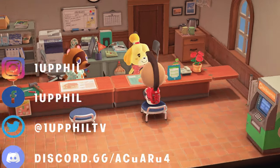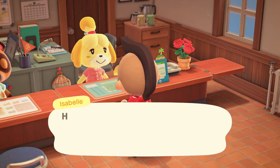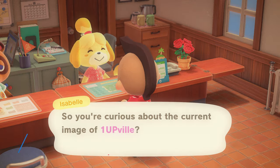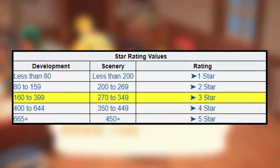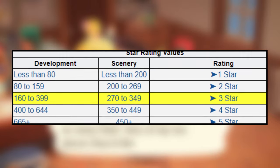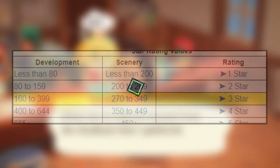Whichever category — whether it be scenery or development — whichever one has the lowest points is used to determine your island star rating. As you can see from this chart, you're going to need at least 160 points for development and about 270 points for scenery just to get to a three-star island rating.